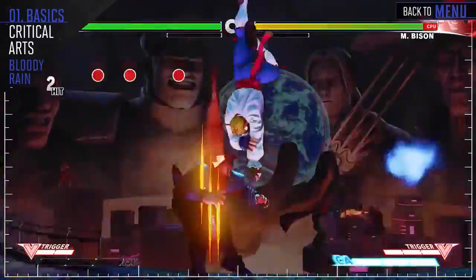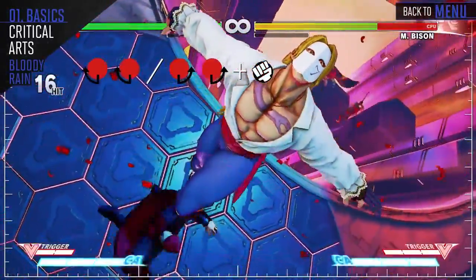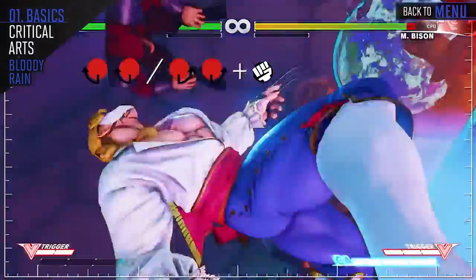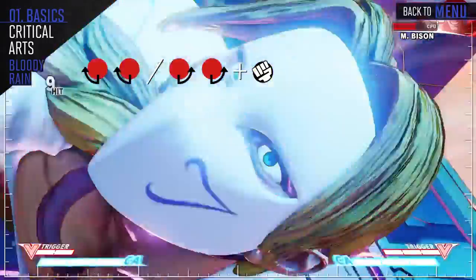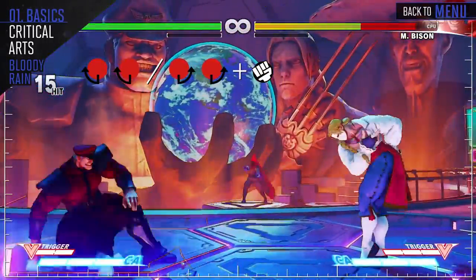Similar in start to the EX flying persona attack, Vega knocks the opponent up and then descends on them with his claw. You can use this to punish badly thrown fireballs, as this critical art isn't vulnerable to projectiles. If you're looking for a big comeback, try comboing this from your neutral V-Trigger.